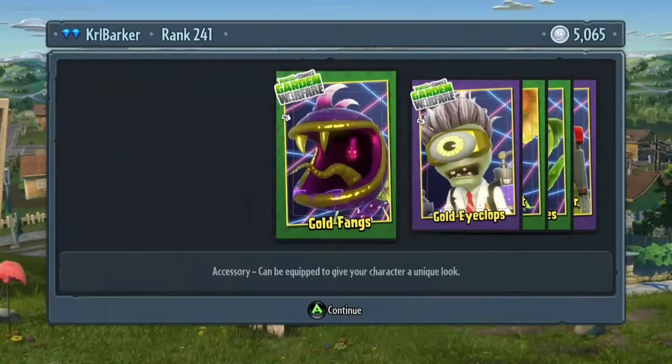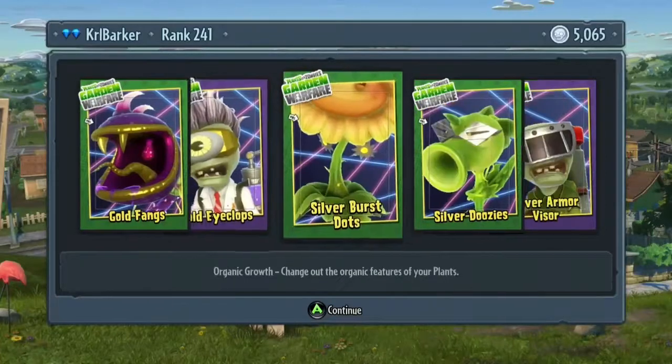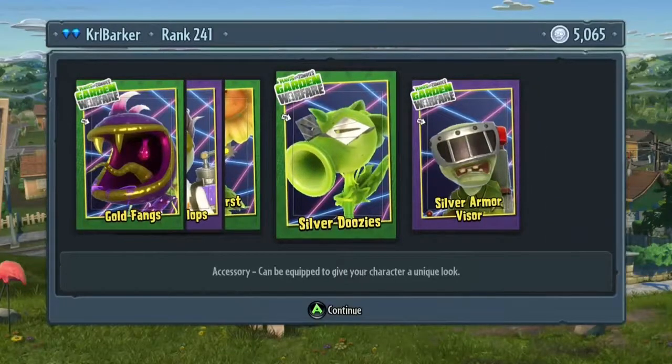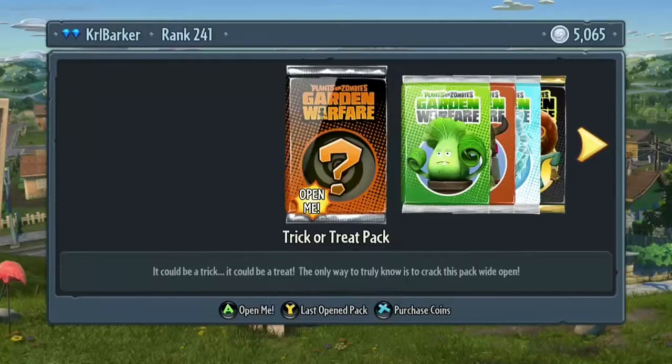So we've got the Gold Fangs for the Jumper, the Gold Iclops for the Scientist, Silver Burst Stars for the Sunflower, Silver Doozies for the Pea Shooter, and a Silver Armour Visor for the standard Foot Soldier — or any Foot Soldier variants.